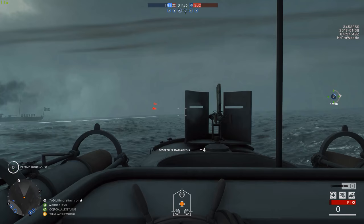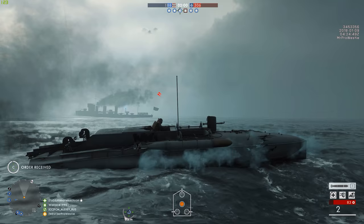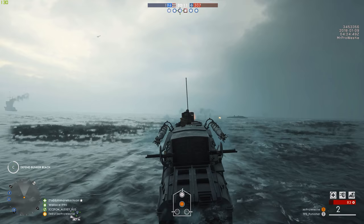Alongside those infantry changes, DICE has introduced more destroyers — two extra across the map, one per team. They've also added the C-class airship and Dreadnought vs Dreadnought combat onto Heligoland Bight, in the hopes of improving the naval combat overall.